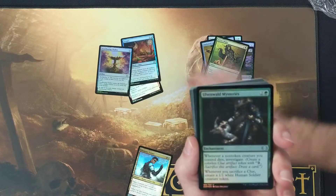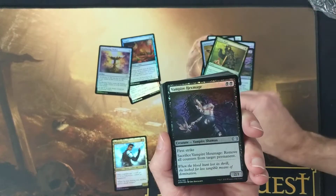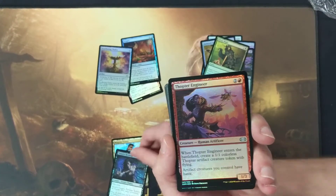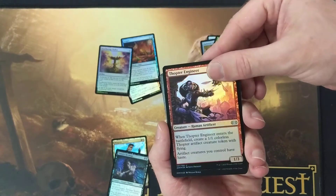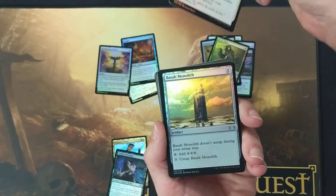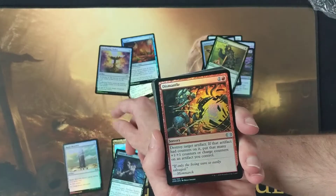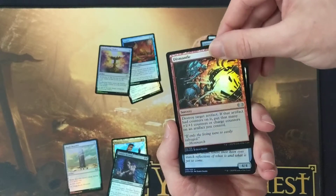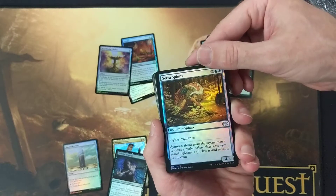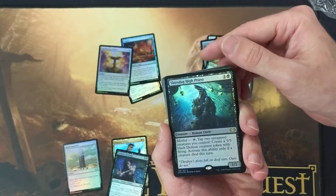Let's sort this a little bit. We've got here: Ulvenwald Mysteries. Ooh, Vampire Hex Mage. Thopter Engineer. Valorous Stance. Basalt Monolith — that's amazing, nice. Dismantle. Cyro Sphinx. Planar Chaos. Scarecrone, High Priest. Nice.